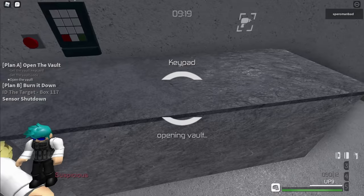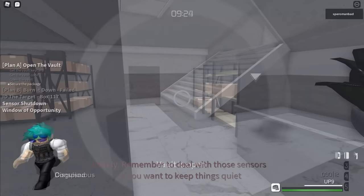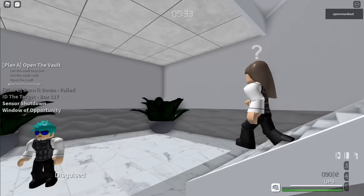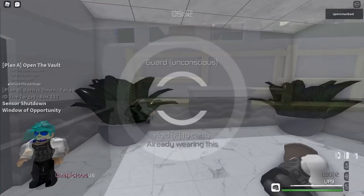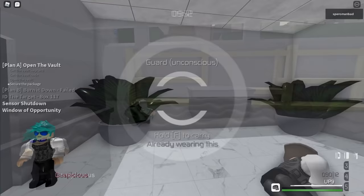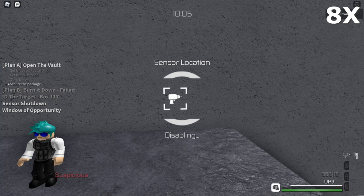Once you're done, go to the basement and open the vault. Opening the vault will sometimes lure a guard to the basement, so wait outside the basement entrance for about 20 seconds. If a guard arrives, knock them out; if not, return to the basement. The vault has heat sensors, meaning that entering would instantly trigger the alarm. To disable the vault sensors, go to this room, grab the silent drill, and drill the sensors.